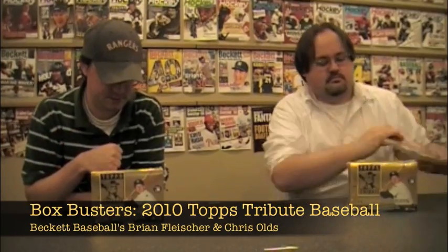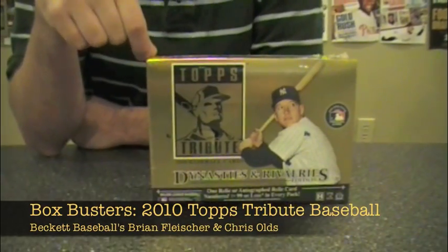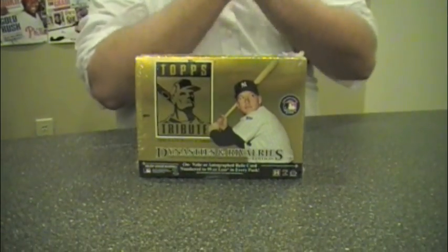Today we have 2010 Topps Tribute Dynasties and Rivalry Edition, live for about a week as we are here on July 28th. Six packs in a box, $350 a box locally. One relic or autographed relic numbered to 99 or less in every pack. The big hit this year, obviously, is the Strasburg Redemption — its first autographed relic card. There's probably about 500 total Strasburg autographed relics in the product, give or take, if they made every parallel. That seemed to be a question mark in a lot of people's minds once these things started hitting eBay in pretty large quantities.